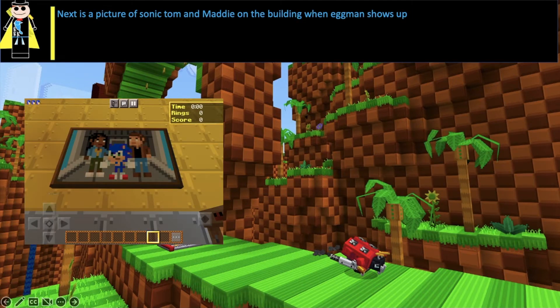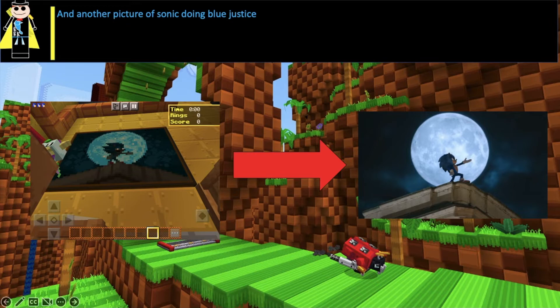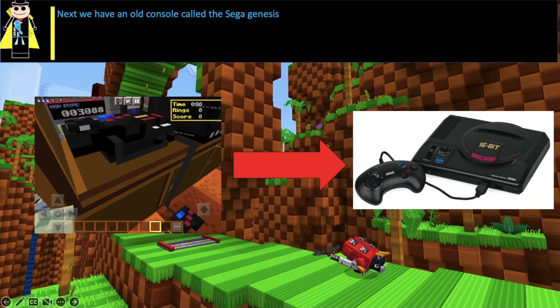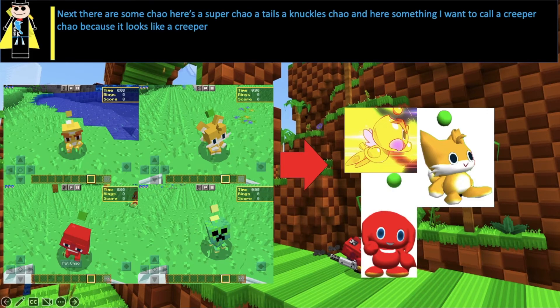Next is a picture of Sonic, Tom, and Maddie on the building when Eggman shows up. And another picture of Sonic doing blue justice. Next we have an old console called the Sega Genesis. Next, there are some Chaotix here: a Super Chao, a Tails Chao, a Knuckles Chao, and here's something I want to call a Creeper Chao, because it looks like a Creeper.